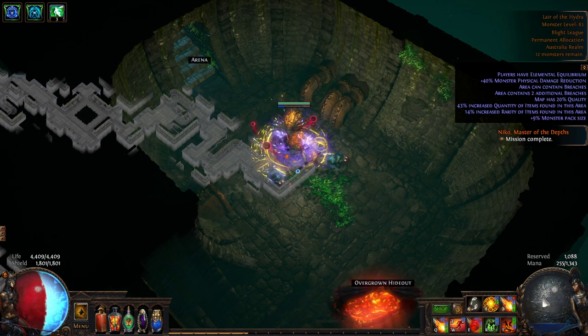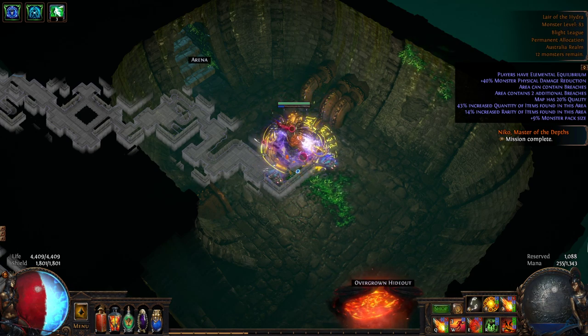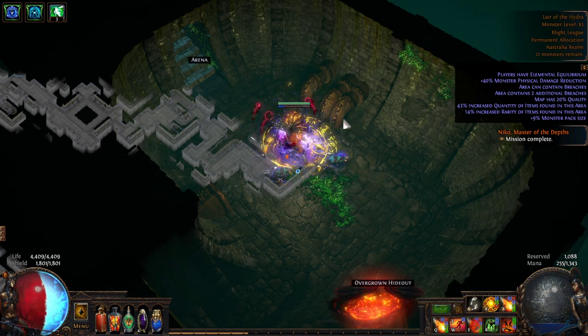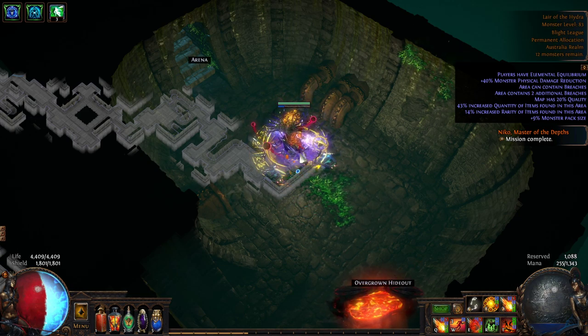Now whilst these are the prerequisites to the Shaper, they can actually be harder than the Shaper himself, especially when map mods come into play. I've deliberately rolled this to be a very easy map but also one that will cause the boss to be more durable against my character. Elemental Equilibrium is a mod that makes my character considerably less capable of dealing damage, which helps prolong the fight so you can see more of it.